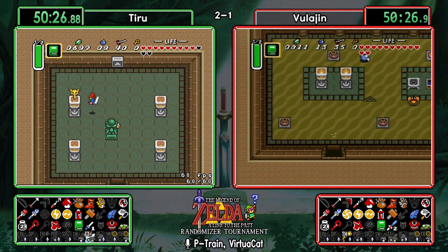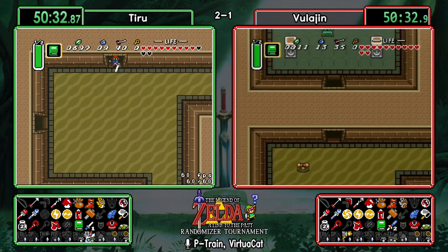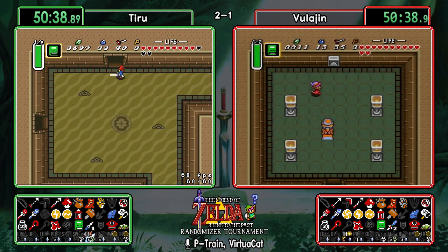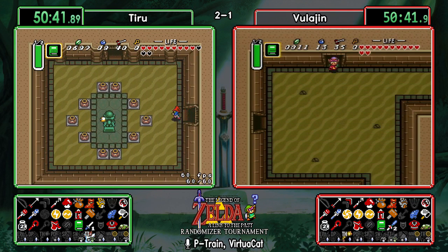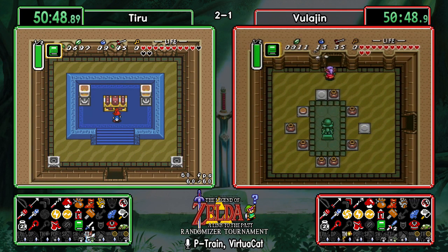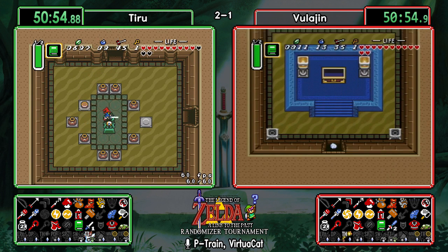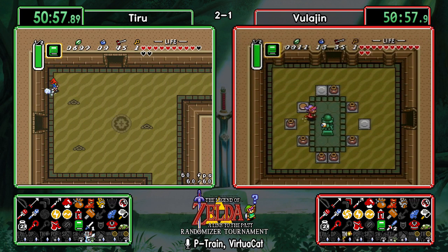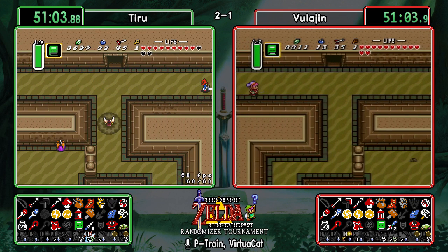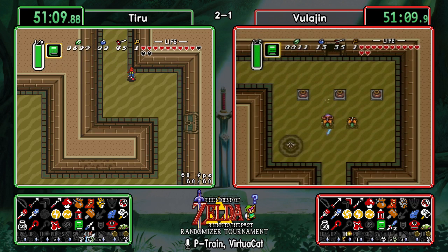Boots were required for Desert, thankfully obtained pretty early — even just to get through Hype Cave. Going to see what's on the right side of Desert; actually Tiru is checking the big chest over here first. Just a small key in the big chest — yeah, it had to be in there. Once again these runners are neck and neck; their logic behind decisions is very similar.